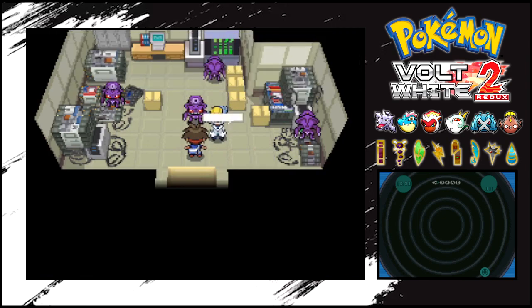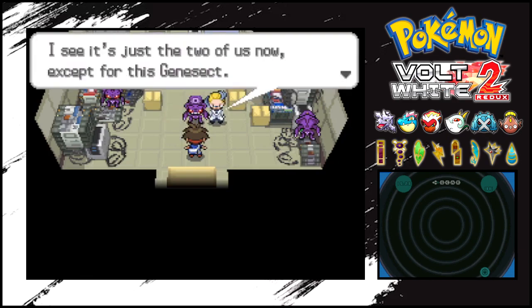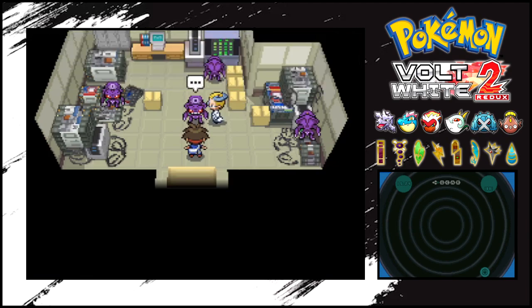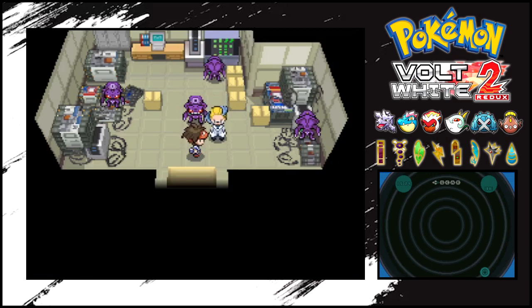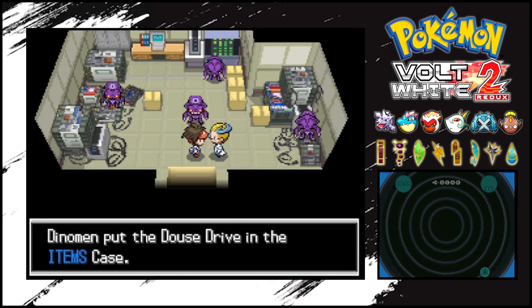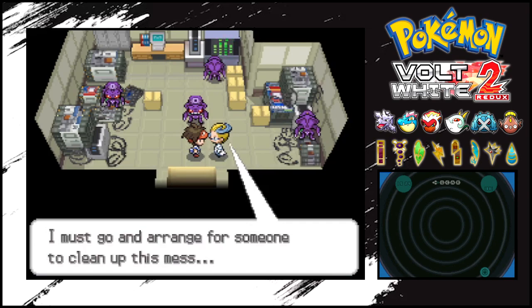Oh, it's Colress. What's all this noise? It's you - it's been a while. It seems that you've stumbled upon Team Plasma's Genesect project. It was supposed to be disgusting, but it seems we have some rogues. I see it's just the two of us now, except for this Genesect. I believe you were the first being it saw when it came to life. It seems to want to travel with you. You've certainly shown me the bonds you have with Pokemon. I'd be grateful if you can take the Genesect with you on your travels, though it's your decision of course. No matter what you choose, I'd like to leave you with this. A Douse Drive. And a Shock Drive. Are you just going to give me all the drives, I guess? Well then, please excuse me - I'm going to arrange for someone to clean up this mess.